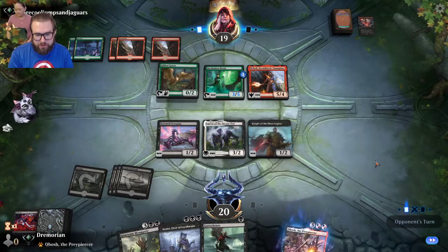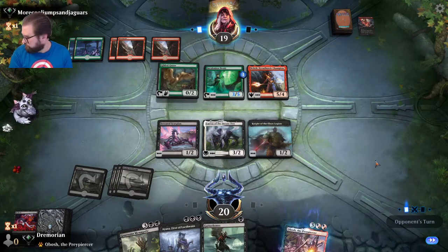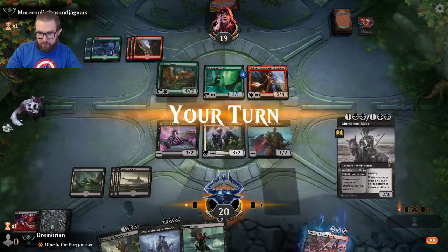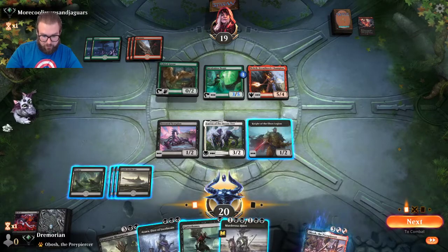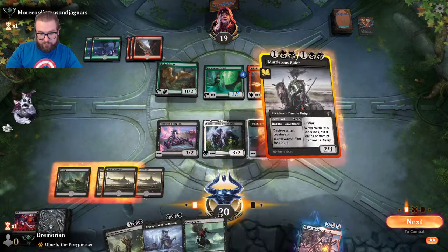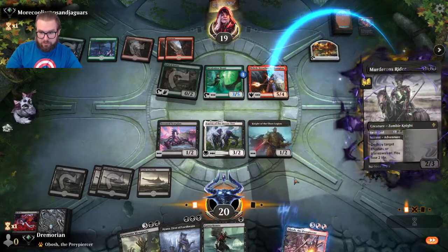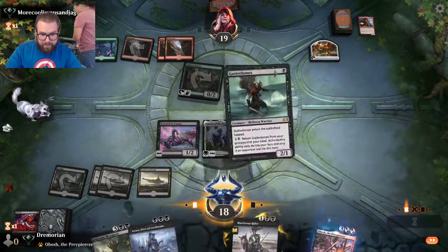With Obosh on board, we can just completely run in and wreck this guy. I want to get rid of Neheb — don't want him drawing any cards. We'll do that and play out Gutter Bones. Cool, he still dies. Play out the Gutter Bones next turn.